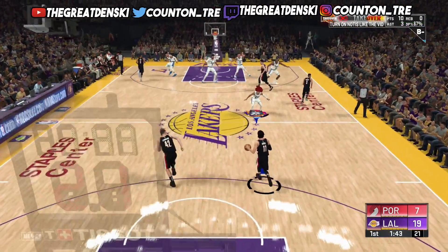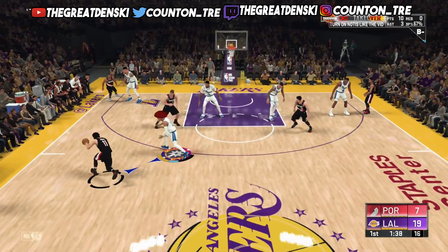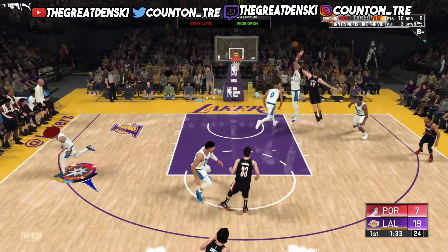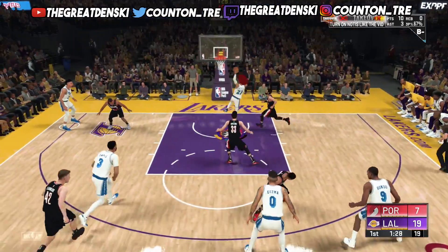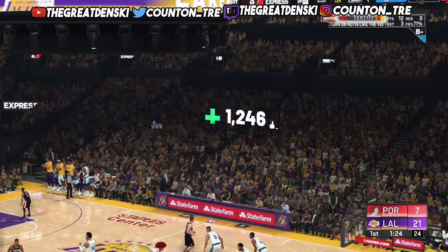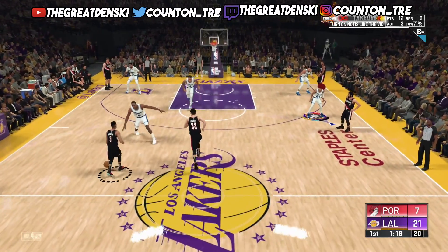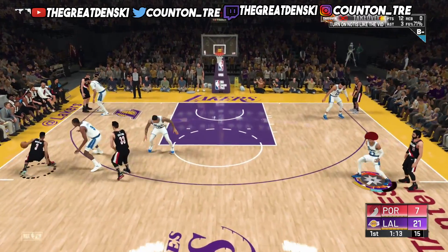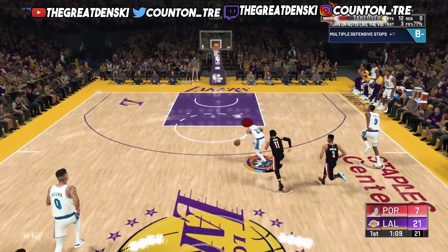Just try to run the meter down — score, get some buckets, work on some badges if you need them. Try to run the score up, because as you can see I'm up 7 to 19 right now. If you can run the score up and get to the second half, you can ask to sim with VC if you're up 25 points or more. I'm going to ask to sim out with VC in the second half — hopefully my team is up at least 25 points. My team is a demigod team so that won't be hard.